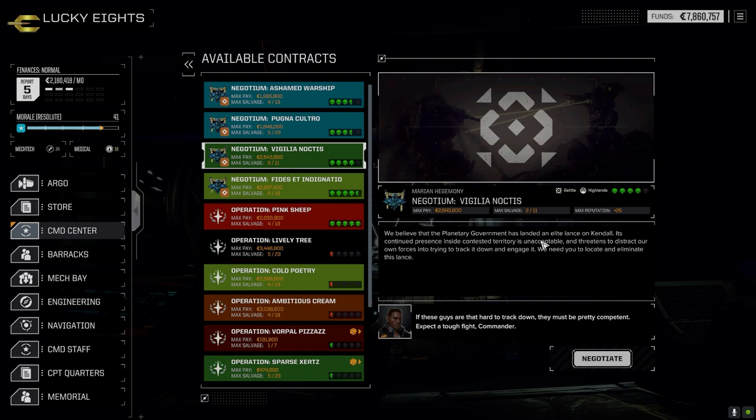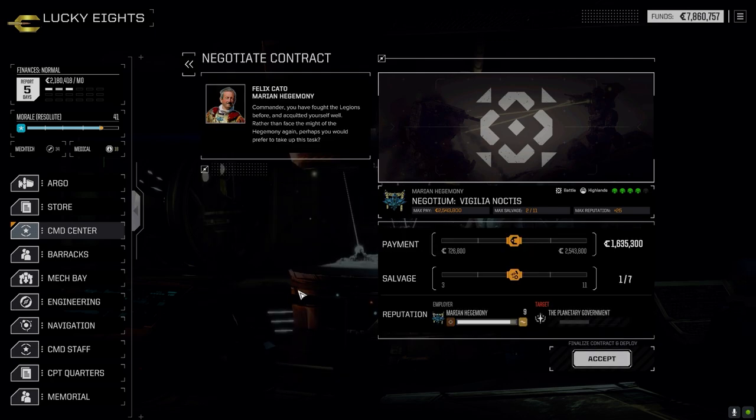We do have a mission here we can take today. It's a four-skull mission — the Planetary Government has landed an elite lance on Kendall. We went through a five-skull mission a little while back and did all right, so I think this four-skull should be okay, especially since it's versus the Planetary Government. Who knows what it'll be, but we might as well challenge ourselves a little bit. Let's negotiate this and we'll go with the two-nine.